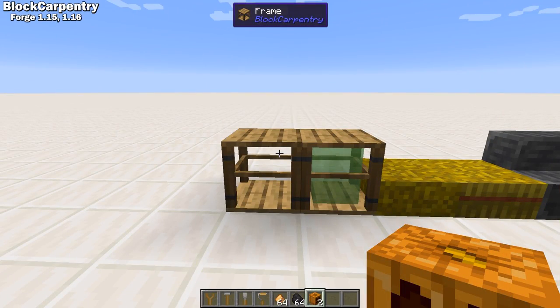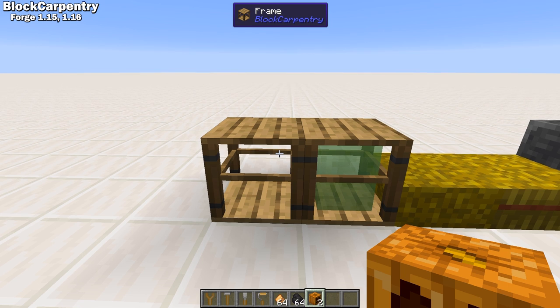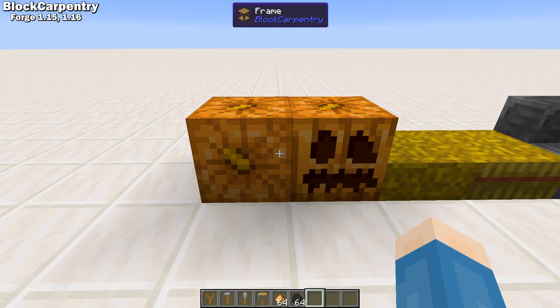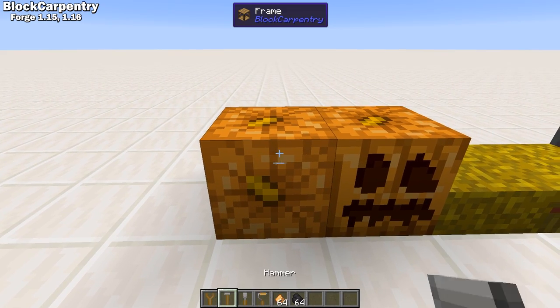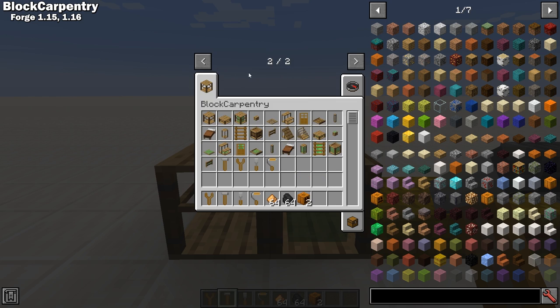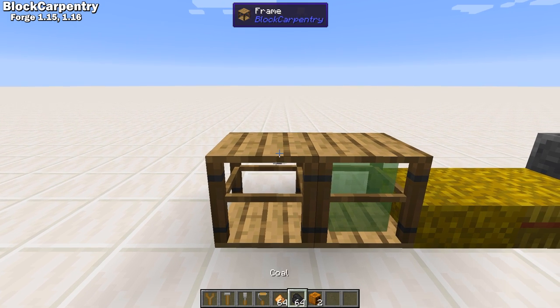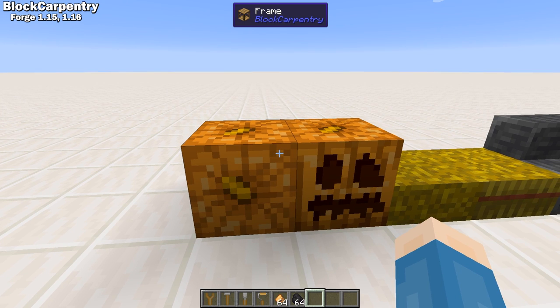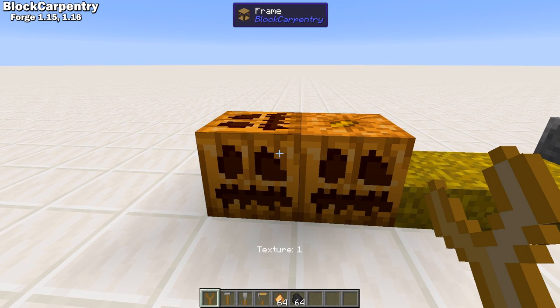Block Carpentry is a Forge 1.15 and 1.16 mod that's a small fork of the famous Carpenters Blocks mod for 1.7. This mod offers two versions of many different types of blocks: Frame and Illusion versions. Both can take on the look of any block that you right-click it with. The key difference is that Illusion blocks take on the entire form of that block, while Frame blocks are covered by a single side of the block.